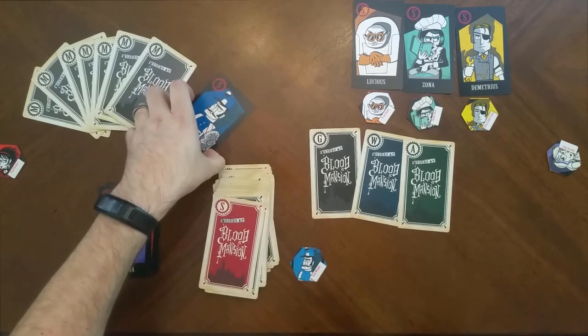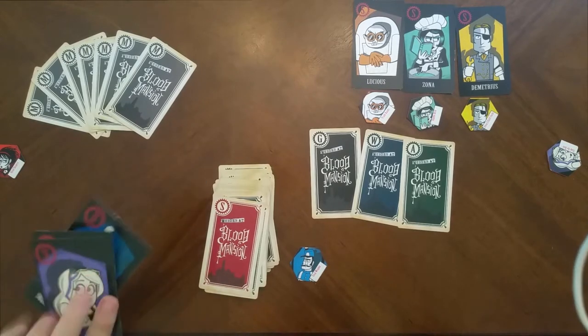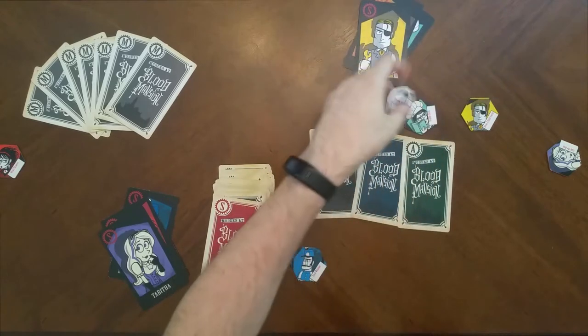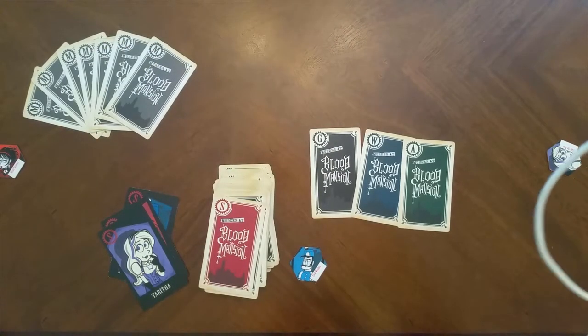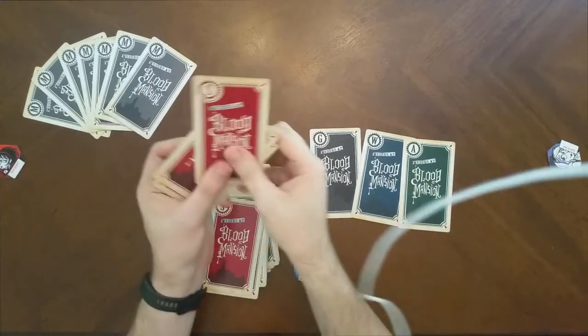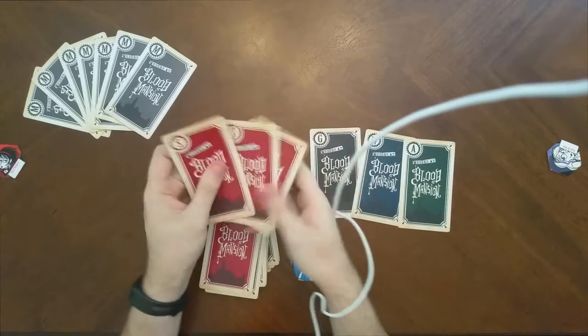We'll have two other players for Tabitha and Lady Blood — three people total. These three people and their tokens do not get mixed into the deck. The murder suspect is actually going to be one of the people playing, not someone random who's not even in the game. So first, you take the suspect cards of these three players and shuffle them around until you really don't know what they are.